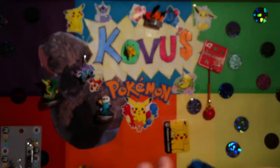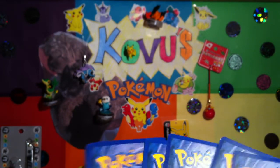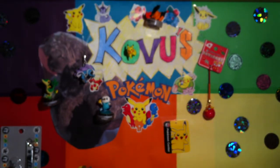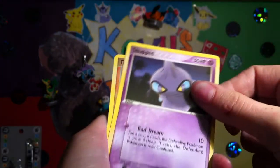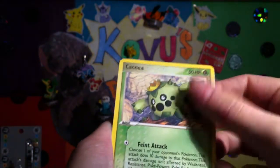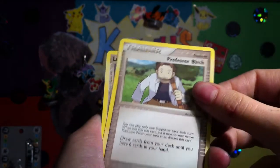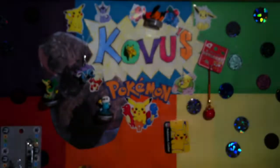Now EX Power Keepers. I think the only card I need from this set is Vaporeon Gold Star - I would be very surprised if I got that. But here we go: Vulpix, Shuppet, Trapinch, Spiel - this is my favourite Spiel card - Cacnea, Professor Birch, Leron. Reverse is Steven's Advice Trainer. My rare is a Metal Energy.